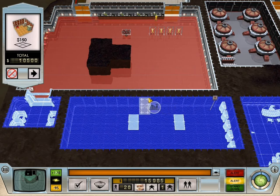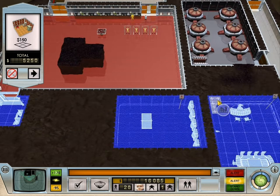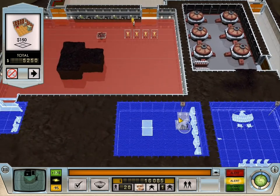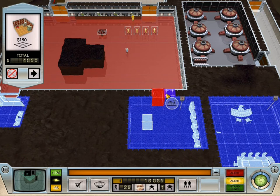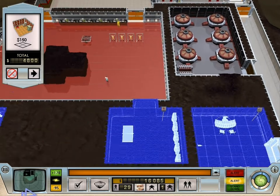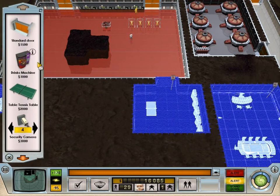This doesn't really need to be all that big. We can make the staff room much smaller. Just put some ping pong tables and some drinks and stuff. Warning! High security door breached! Are you kidding me? I'm busy right now. New room build order confirmed.